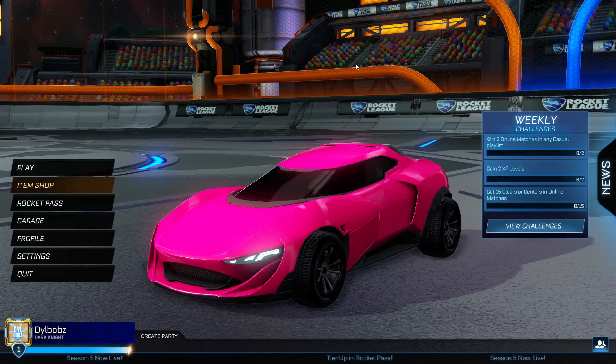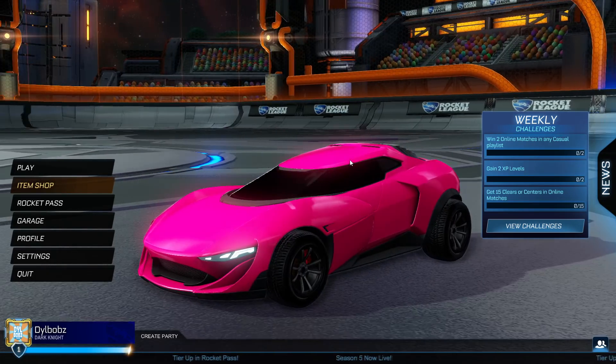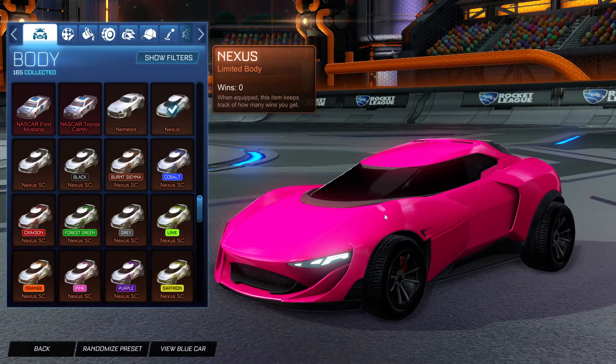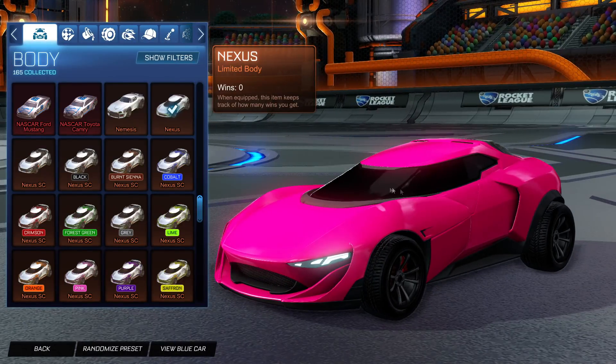Let's see how quickly we can get through this. This is the full showcase of everything in Season 5 starting now. First off we have the Nexus battle car, which you can see on my car right now. I'm going to show you the painted versions of the final edition of this car first before we get into all the items.